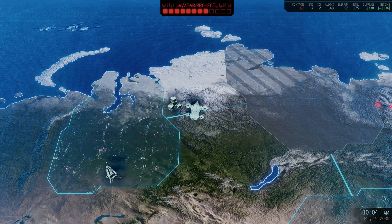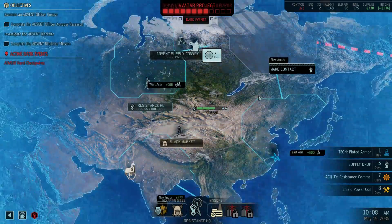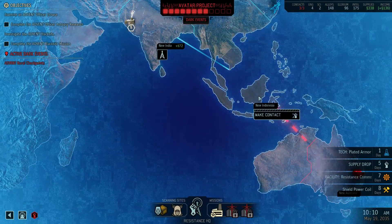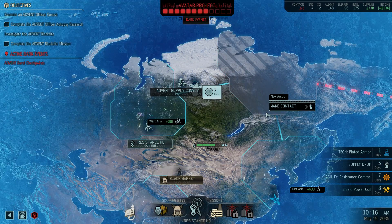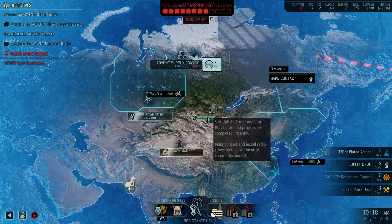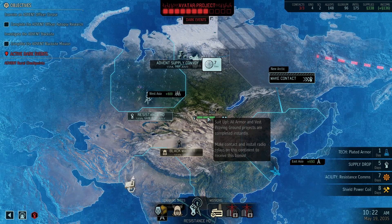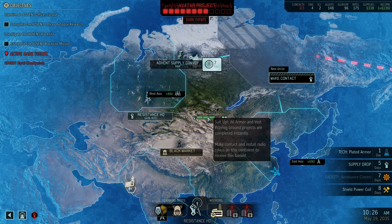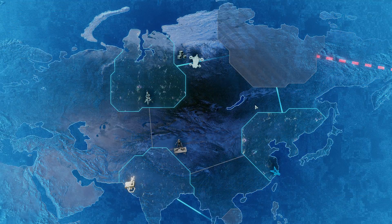Before doing anything else, I'm not going to go to another region yet. I'm first going to make contact here in New Arctic because it will give me this bonus. Yeah, all armor and vest proven ground projects are completed instantly. That's really nice to have.